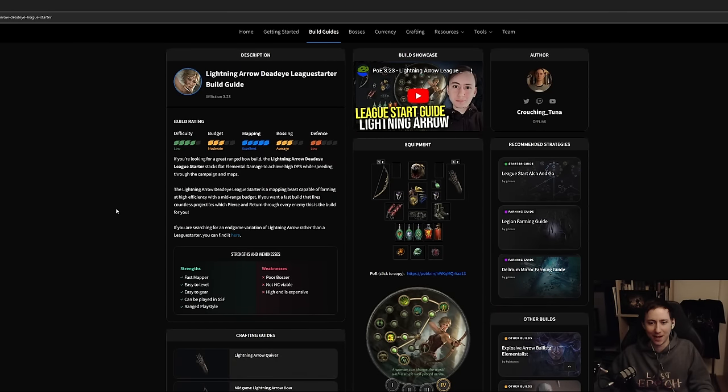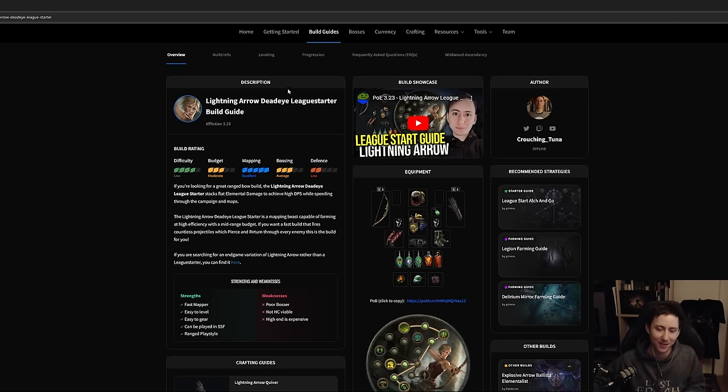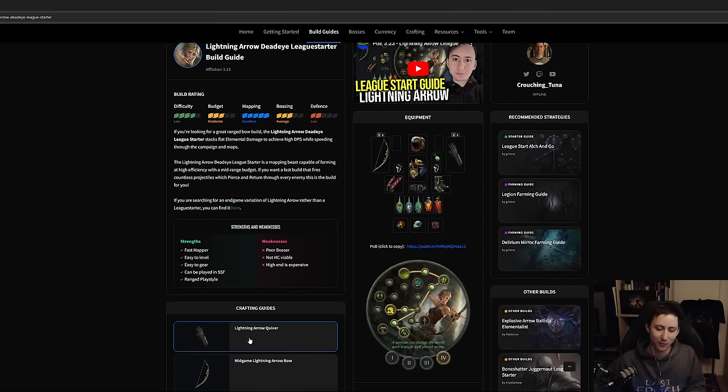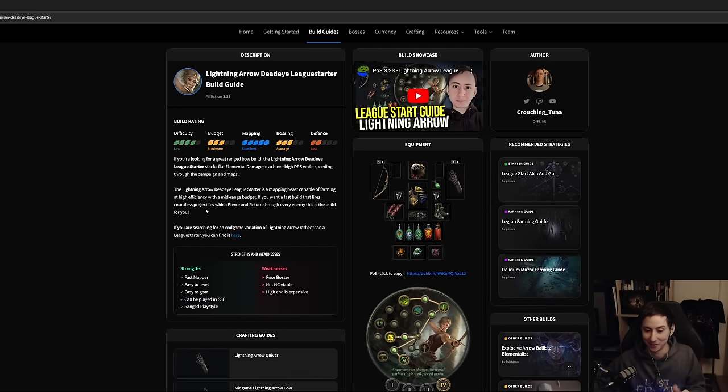I've written a very in-depth guide for Lightning Arrow covering basically everything you need to know about how to progress the build and what it's good at farming. It's present here on Maxroll, and it's the best way for me to present all the information for players who need a more hand-holdy type of guide. It'll help you go from very early through maps into late end game, getting this character really popping off, as well as providing crafting advice and tips and tricks. We've developed a really nice tool that shows you all the information you need.